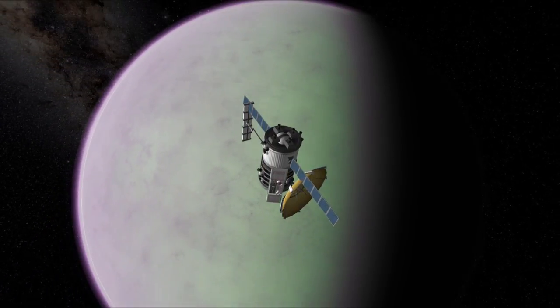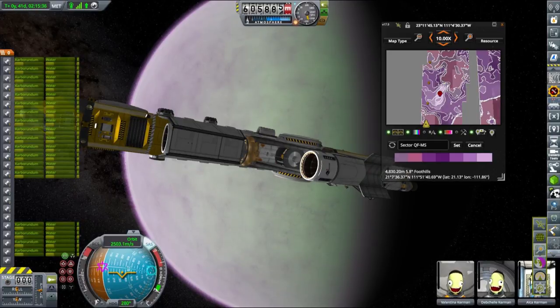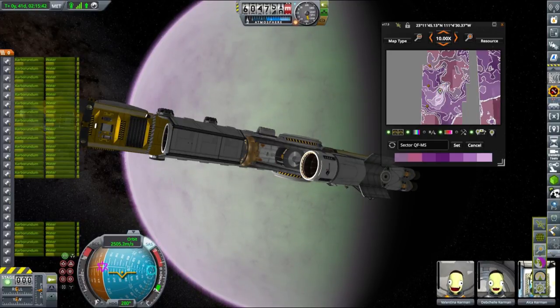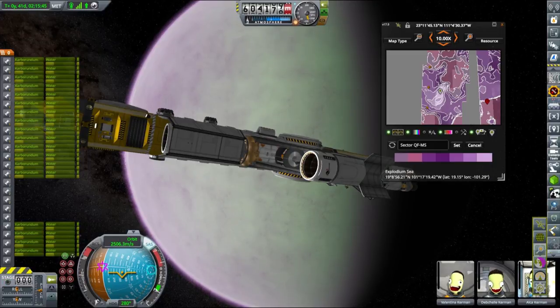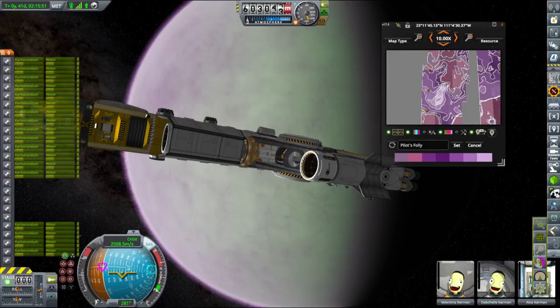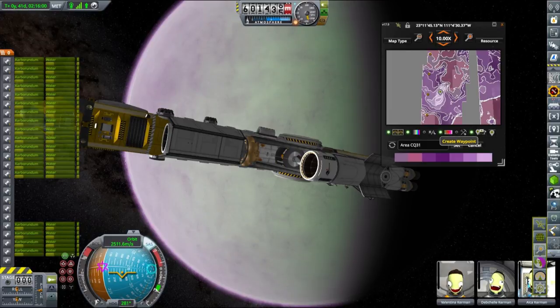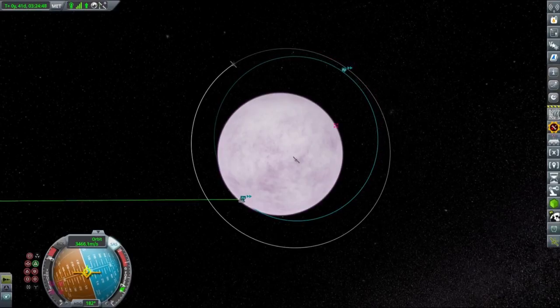We needed to wait a couple of orbits, but luckily the orbital velocity around EVE is so high that scanning went really fast. After just a couple of orbits we had a preliminary but sufficient map of EVE's surface, and I was actually able to find a spot that had not one, not two, not three, but five different biomes lying nearby. So I decided that we will land there.